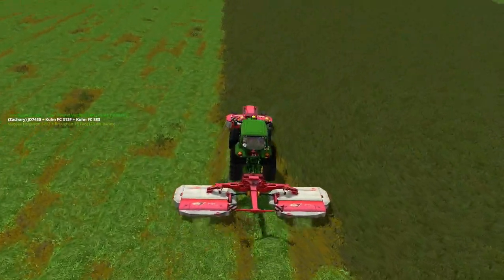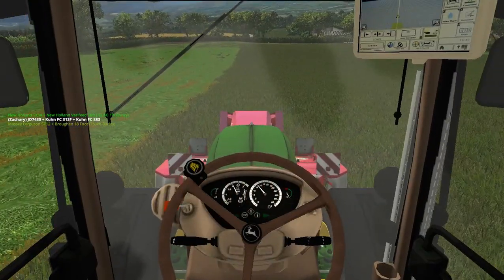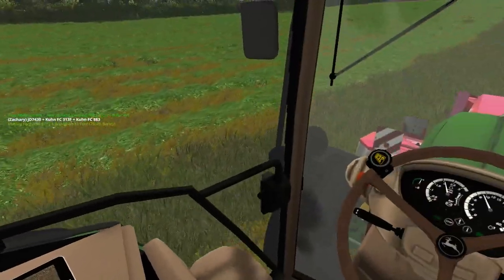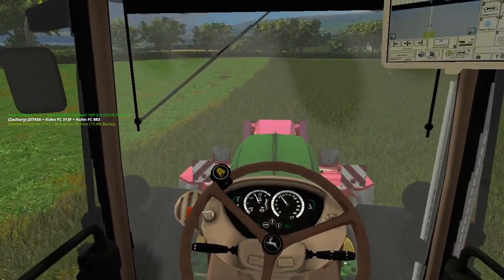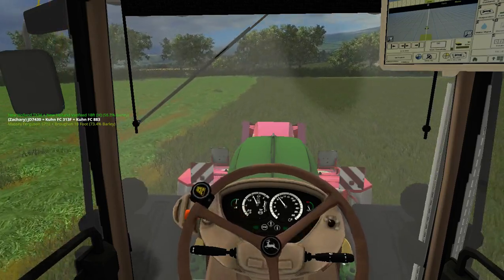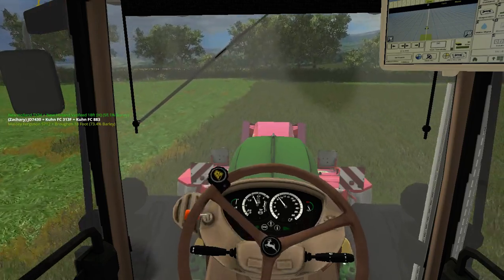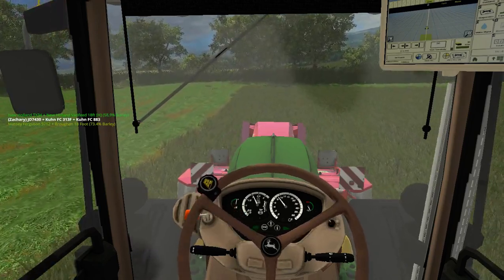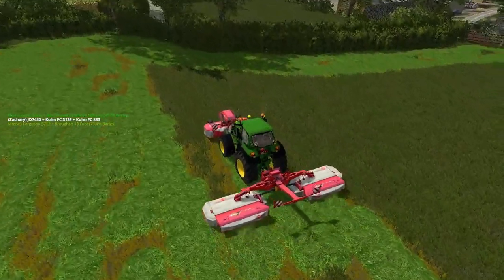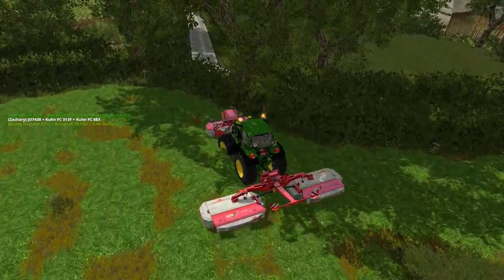So we'll just sort of go down here. This is going to be a hayfield of course — we'll get some hay bales and some straw bales made straight up, and then we're going to get some silage brought in. We'll do the big field of maize first with a rented harvester.